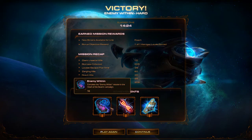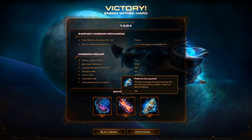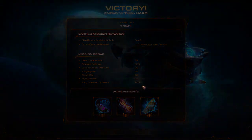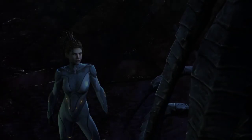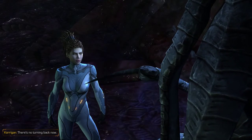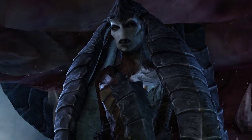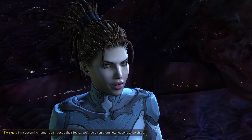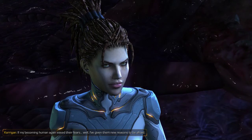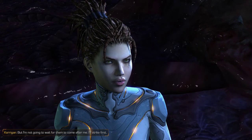What was this one? Complete the mission, collect 450 biomass, and don't leave the escape pod for 20 seconds. Yeah, we did all that. I thought there was one that says don't let the Protoss kill one of the biomass creatures. There's no turning back now. The Protoss will never forgive what I've done here. If my becoming human again eased their fears, well, I've given them new reasons to be afraid. But I'm not going to wait for them to come after me — I'll strike first.